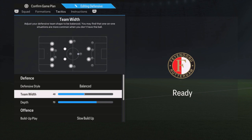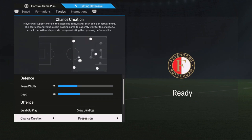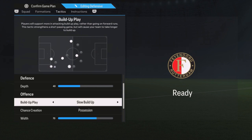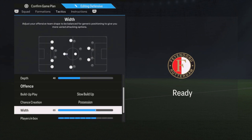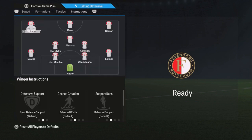For the tactics, it's balanced but the team width is more narrow and the depth is also lower, so we're playing really defensively. Build-up is on slow build-up and possession — so if you have the ball and your opponent presses, just pass the ball around slowly and try to find the free man to build up your attack patiently. The width is around 50. Players in the box five, corners three, free kicks both at two bars.